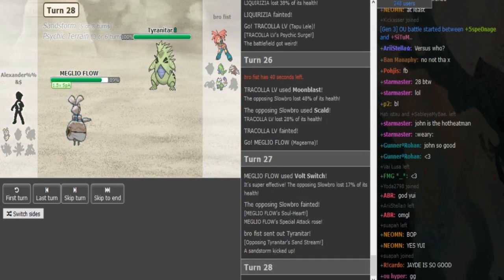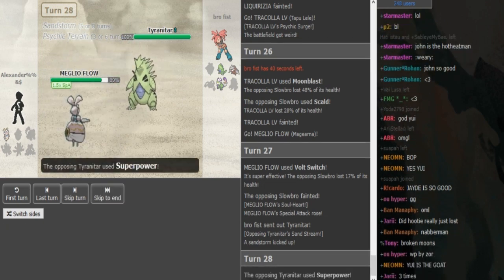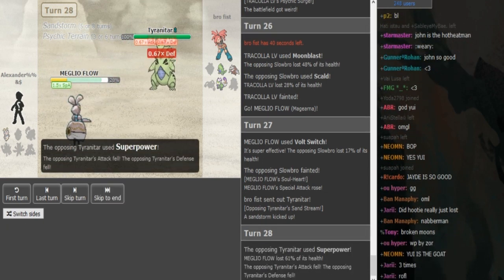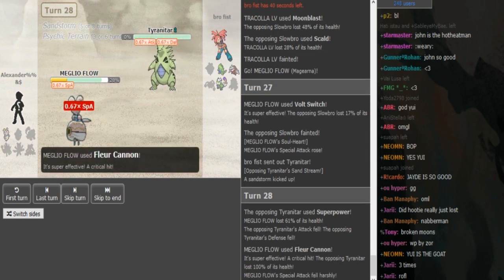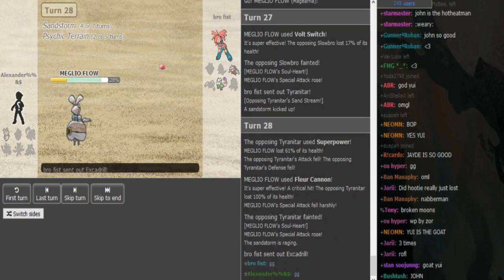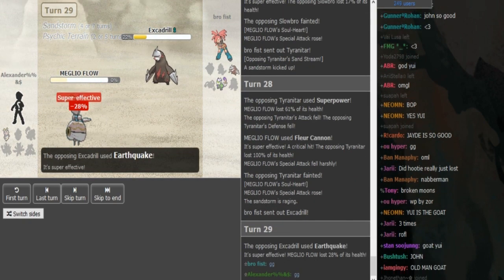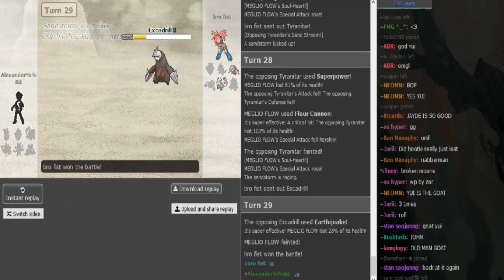He went into Tyranitar first. I assume this is Rockstar — actually there was Bantar. He was most likely running Rocks on Ferrothorn. Earlier we saw there were only five Sand turns, not eight, so it makes sense that he's Bandtar. Bandtar is actually really fire at the moment. I don't have that many teams, but Hoopa and Bandtar are ones that I love at the moment.